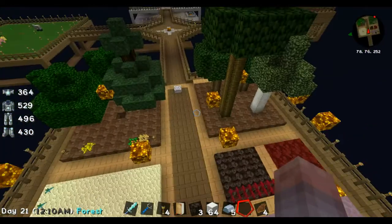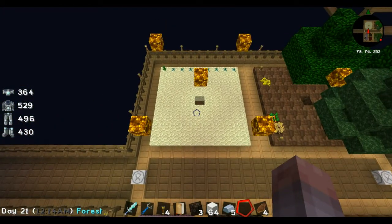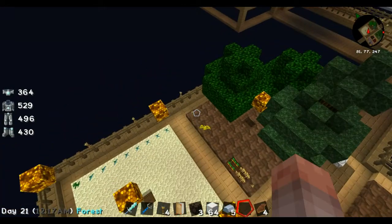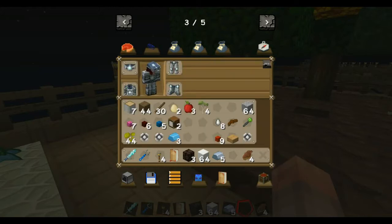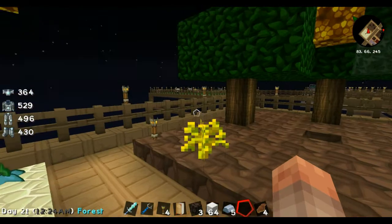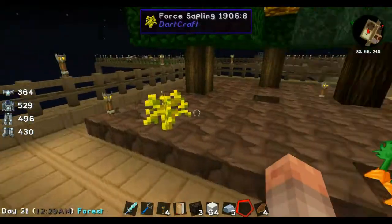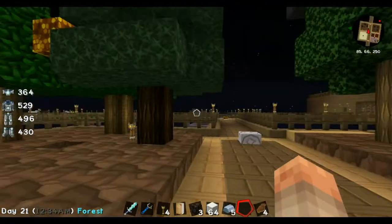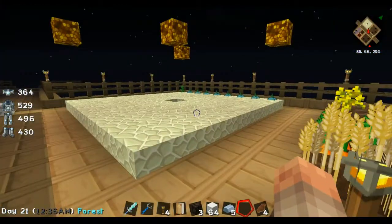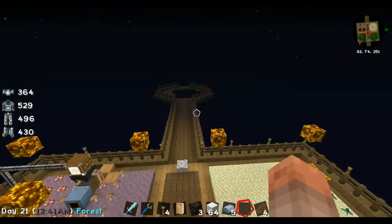The only reason this garden area is full is because I'm going to need ender pearls. I did get a force sapling and I've already taken one down. I've been living on monster jerky — I haven't really done any crop stuff. I wanted to get everything laid out the way I wanted it first.